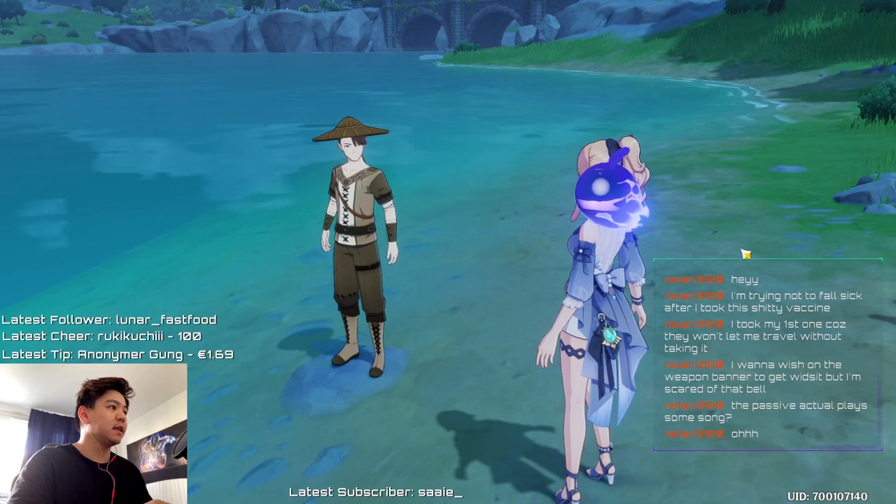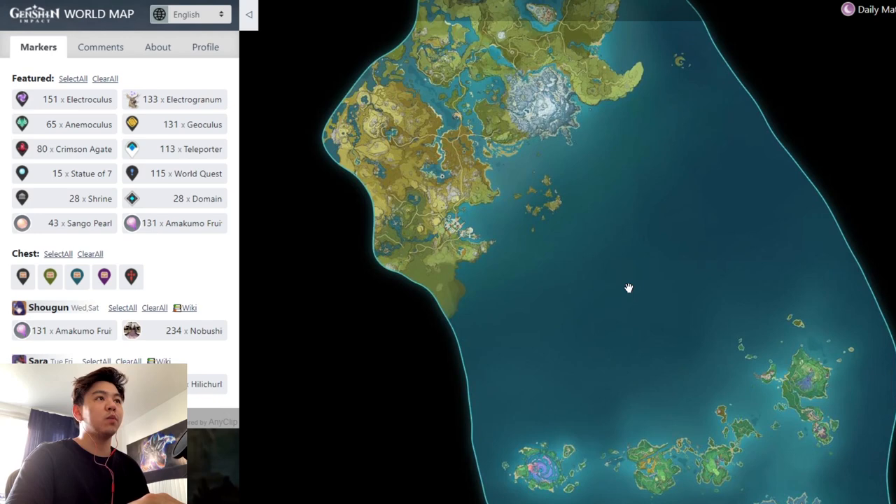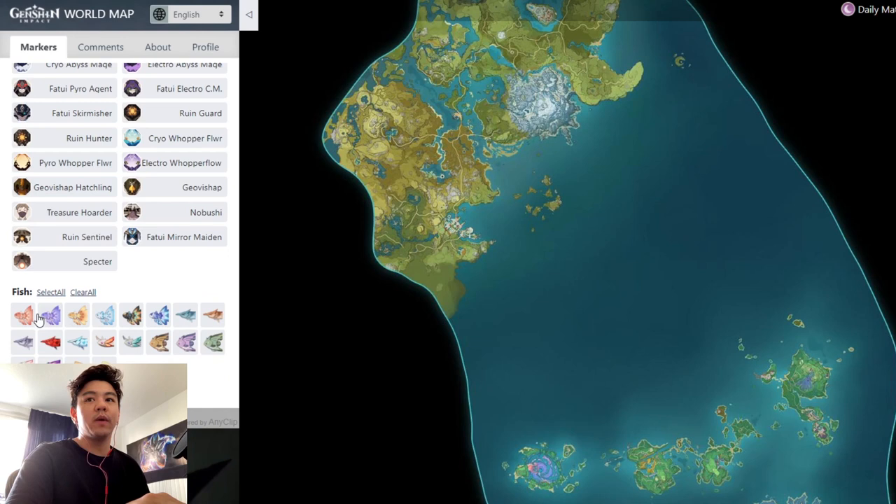There is an interactive world map — some of you may already know it, but if not I'll put a link in the description. Basically, you have all different items listed and especially for this fishing guide you can scroll all the way down and choose the specific fish you need. For example, if you need the fish for the quest to unlock the bait formulas, it will show you all the locations where you can find those fish.